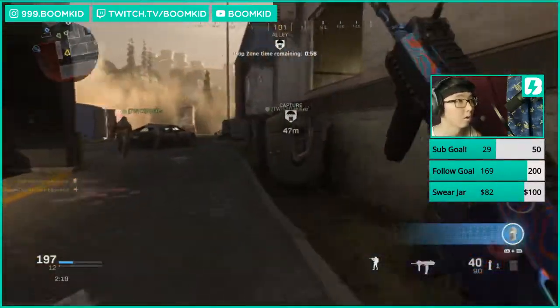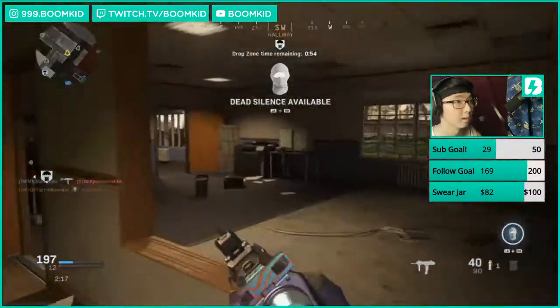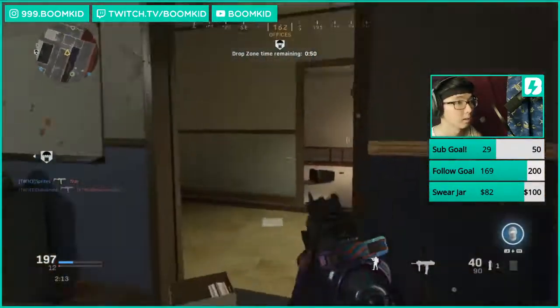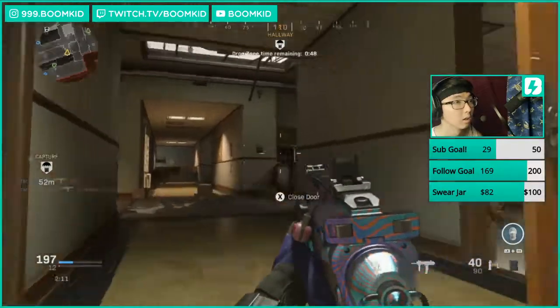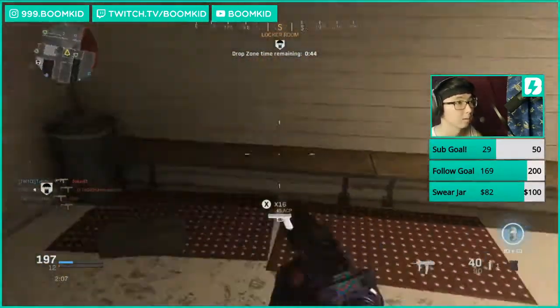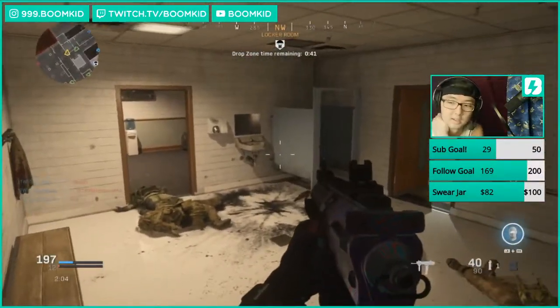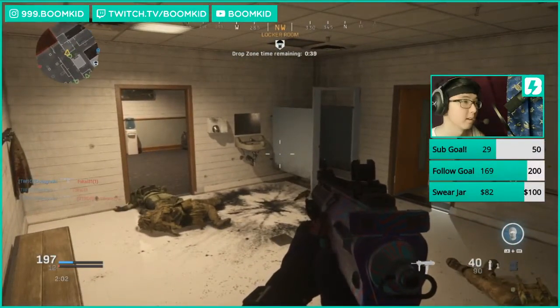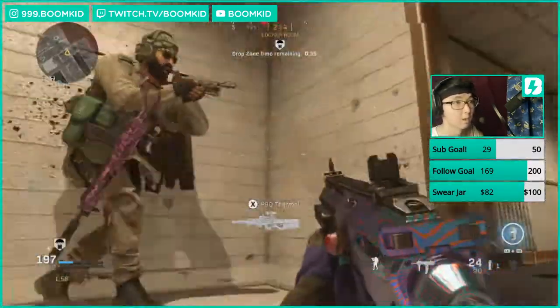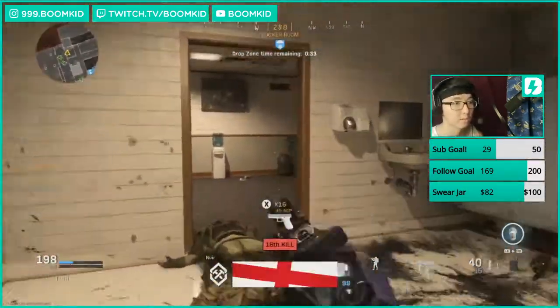I'm on 17 kills, guys — I can get a nuke! Enemy gunship — oh no, I'm dead! I'm dead, guys, there's a gunship, I'm hiding. I'm hiding guys, I'm hiding in the bathroom. That is MC Square luck at its finest. I'm on a 17 kill streak and boom — I get hit by the guy who drops in a gunship.